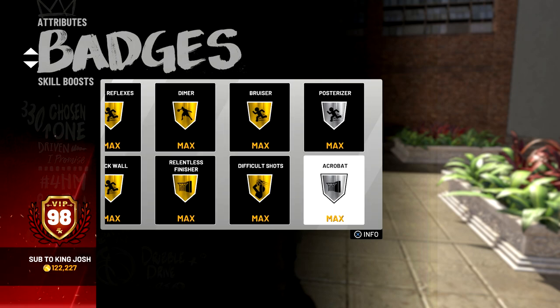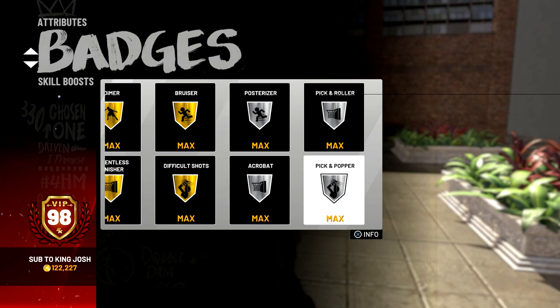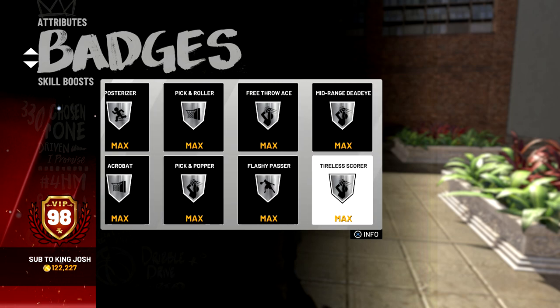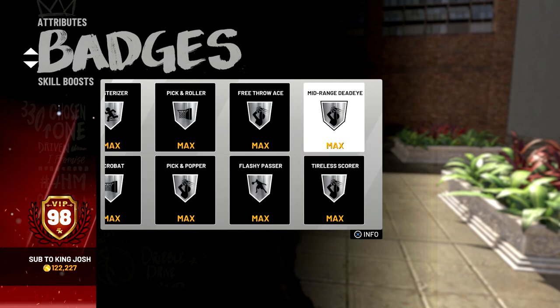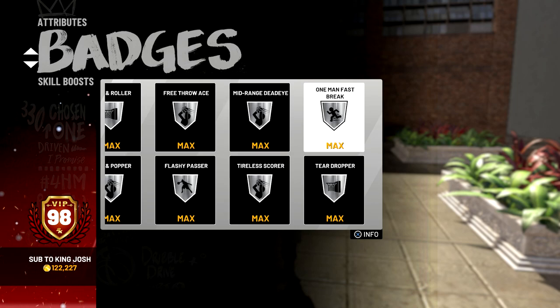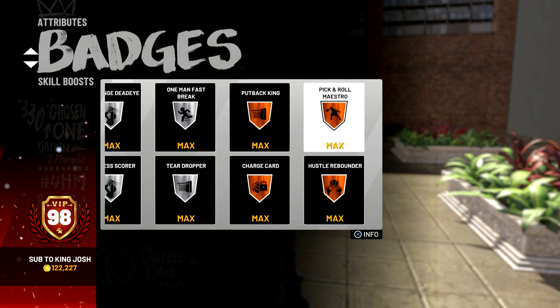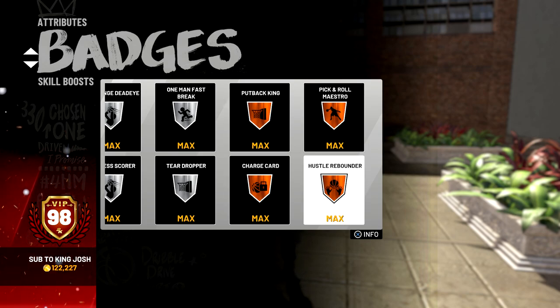Acrobat and posterizer are silver and will go to gold once I hit 99. Pick and popper silver is amazing because it helps me shoot more consistently — that and unlimited boost help me shoot much better. I also have pick and roller, free throw ace, flashy passer, tireless scorer, mid-range deadeye, one-man fast break, and teardropper. For bronze badges I have put-back king, charge card, and pick and roll maestro. Bronze hustle rebounder helps so much — when I go up against 7'3 glass cleaners in pro-am, a lot of the time I have more rebounds than them.